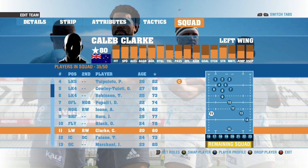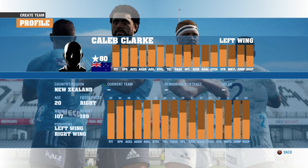The last one I am going to be showing you is Caleb Clark. He is at the Blues and he is now 80 rated — he used to be 73. He has also had his face added to the game, which is pretty awesome, and it has got his current haircut as well. That is probably the best out of the three that I have shown you.